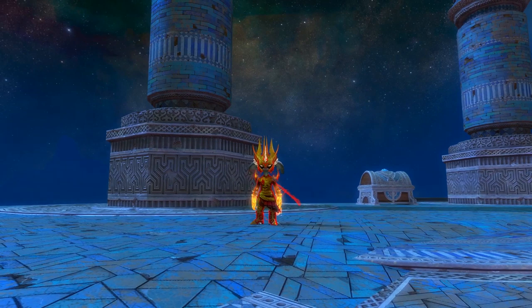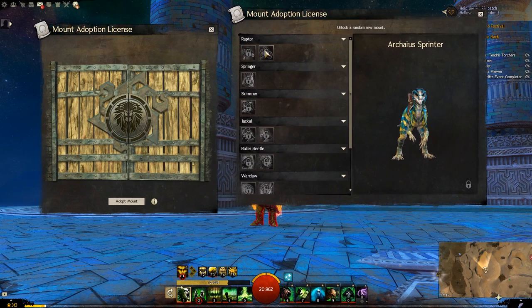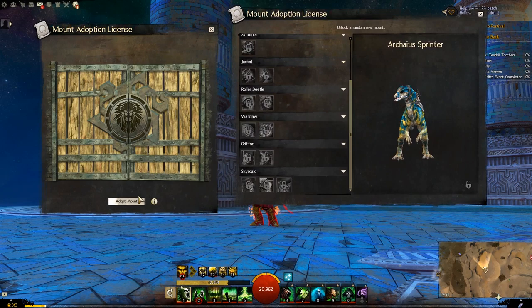Hey guys, welcome back to a brand new demo. Today we have the Curious Creatures adoption license. Let's get the preview as well - we can see there's two raptors, one springer, one skimmer, two jackals, two beetles, two war claws, two griffins, and three sky scales. So let's start opening up - we got all 15 here.